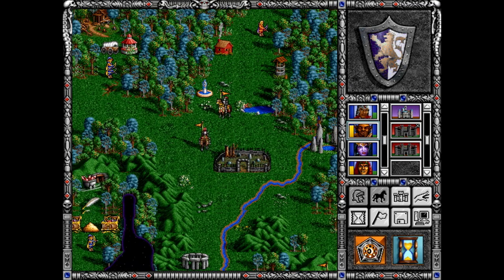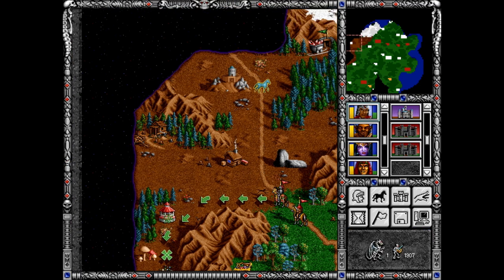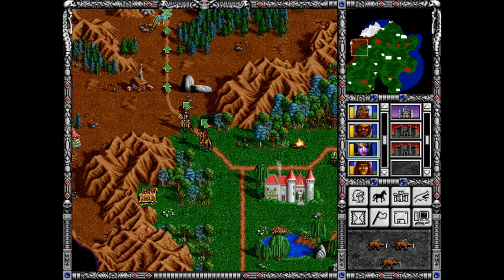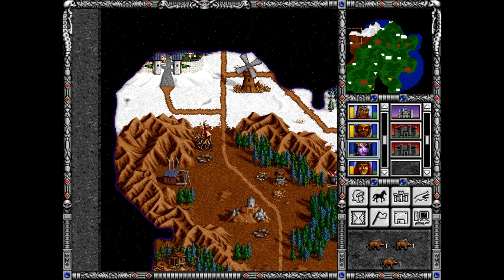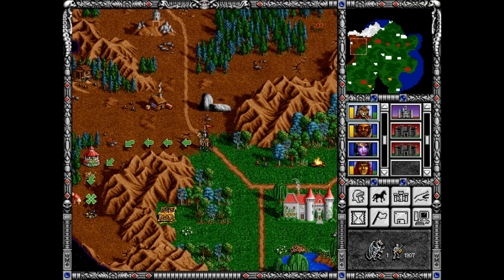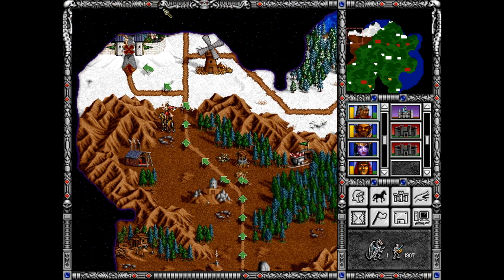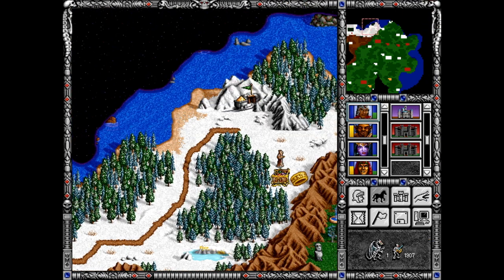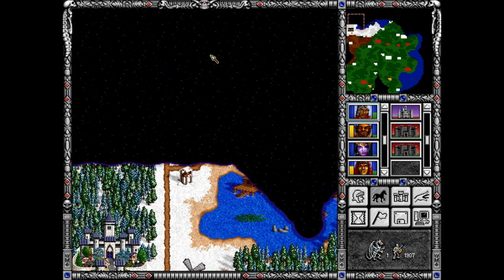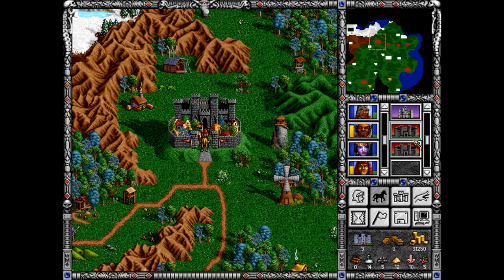He needs to die — or does he? Maybe I should ignore him actually, maybe I should go for the castle instead. I can get to the castle and it's not defended at all — let him come. Why would I chase him if I can just take his castle instead? Yeah, let's go for that. There might be more castles — actually no, probably not. Maybe, maybe.